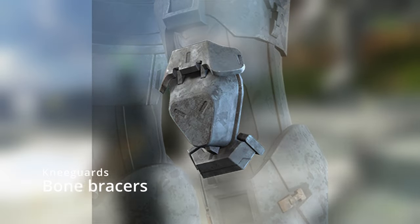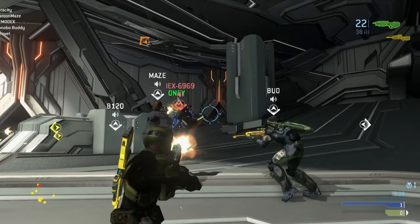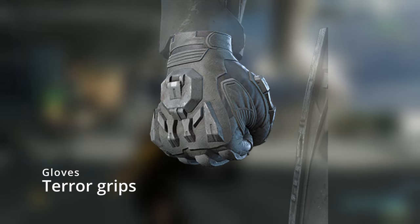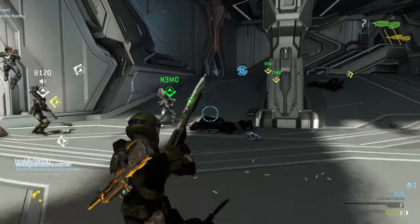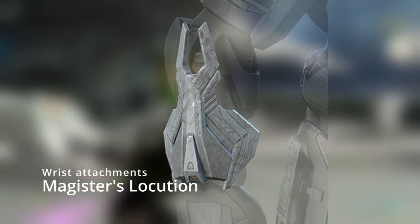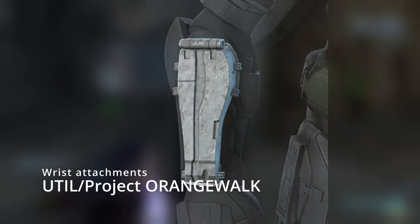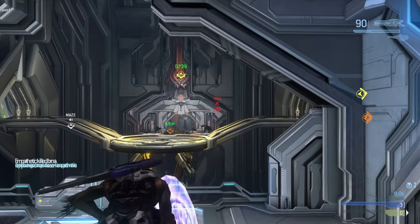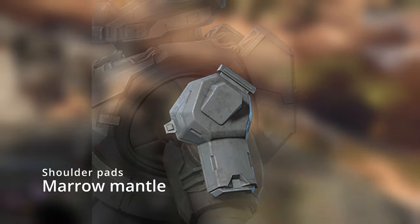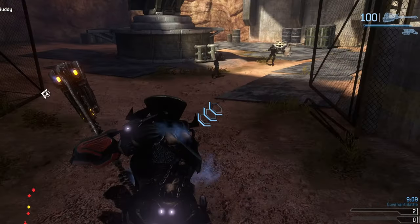Moving on to knee guards: we got Bone Bracers, Monster Guards, and Sovereign Guard. For gloves, I only found one so far — Terror Grips, though more may be added later. For wrist attachments we got Kelly's Protection, Lacquered Wasp Shell, Magister's Location, and Relay Frame Plug-In. And I almost forgot the shoulder pads: Kelly's Pauldron, Magister's Mantle, Marrow Mantle, Patchwork Pauldrons, Pinion Augmenter, Scented Class, and Sovereign Host. That wraps up all the armor pieces.